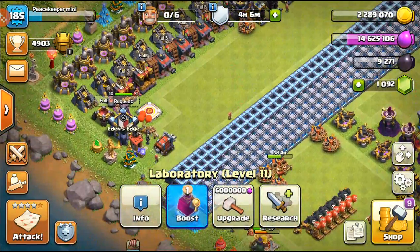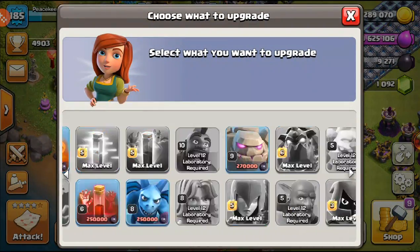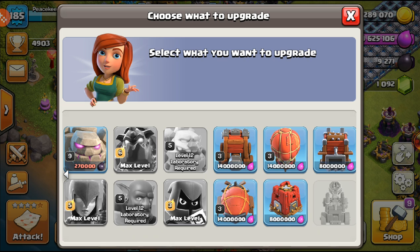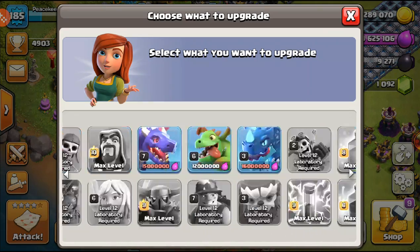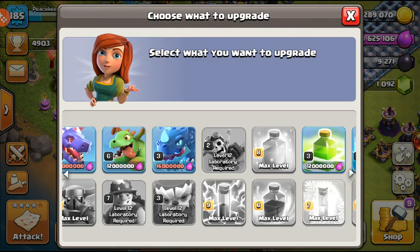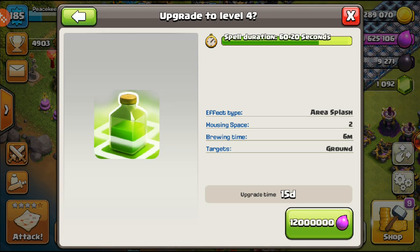Now for the last upgrade — the laboratory. We have a lot of options; all the siege machines need to go to max, but those will probably be among the last things we do. Right now I want to focus on key upgrades. Giants and dragons are important. Baby dragons help with funneling. I've been using the jump spell a lot with smash-style attacks, and it works really well.